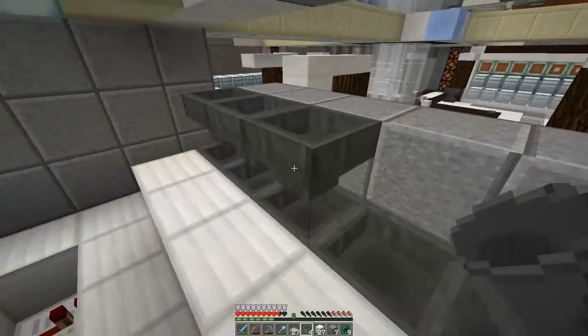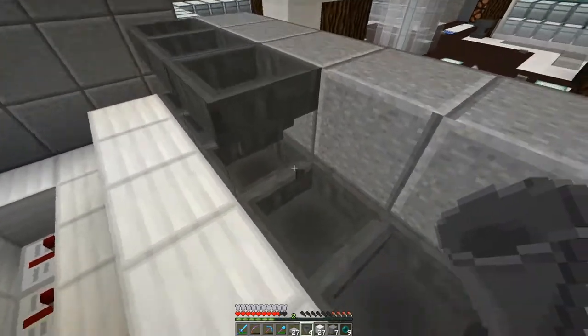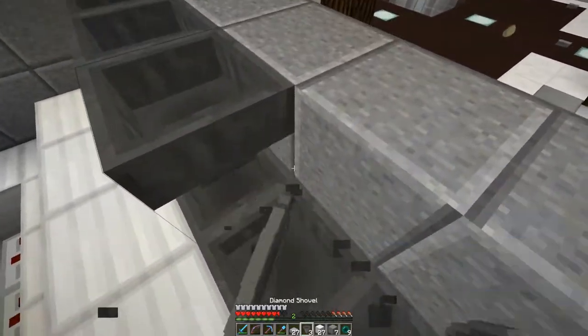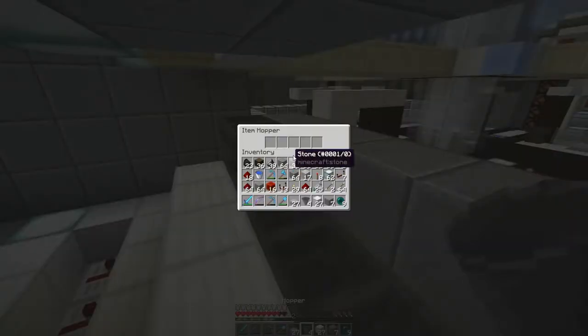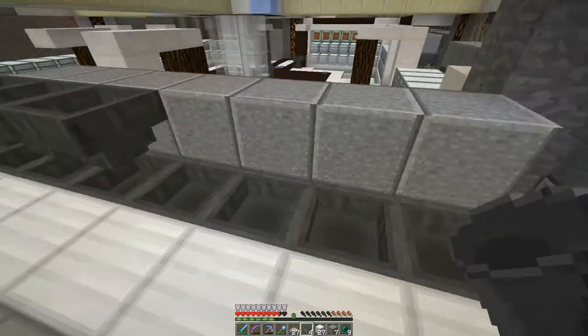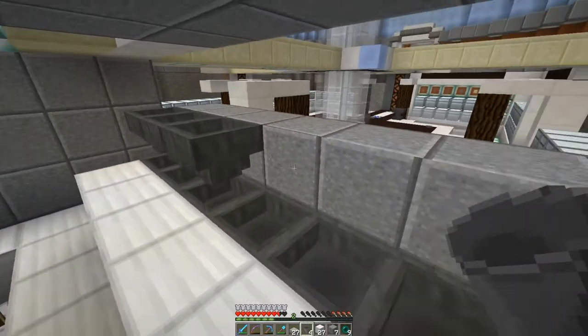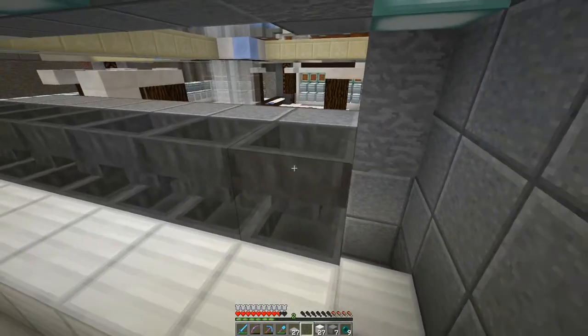We're putting these hoppers on top here. Now when you're making sorting systems — important fact — don't have hoppers facing down into the other hoppers like this when it's the hopper that's going to contain your sorting inventory. Because then it'll just go straight through no matter whether the one below is locked or not. You want them to aim into a separate block like that.